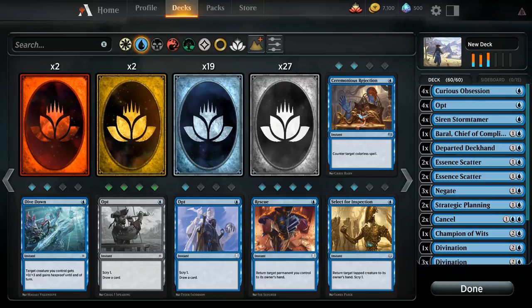Sorceries can only be played during your own main phase. A brief look at the phases: your turn starts, you go untap, upkeep, draw your card, then you enter the first main phase where you can cast Sorceries, then combat phase, second main phase, and then you end your turn.